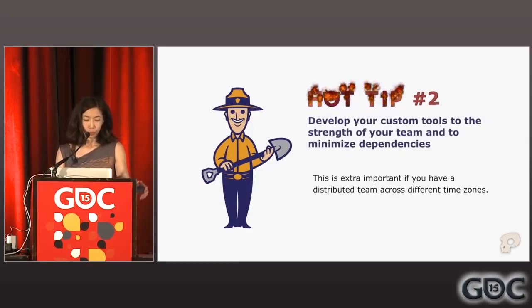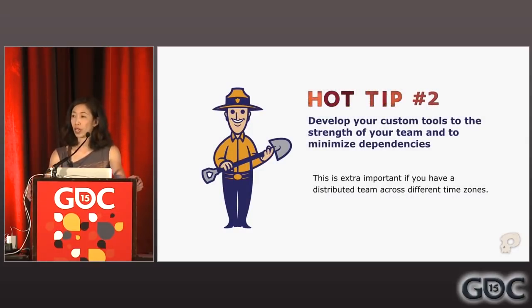Hot tip number two: while I urge you all to buy tools when you can, you are going to have to make some of your own. And when you do, develop your custom tools to the strength of your team with a goal to minimize dependencies. For example, it makes sense for us to use a color strip texture to control fog because it is very easy for Oli, who is an excellent 2D artist who lives and breathes Photoshop every day, to understand a texture strip intuitively as an input. It might not make sense for another team — if a text-based input is more comfortable to you, by all means use that instead.